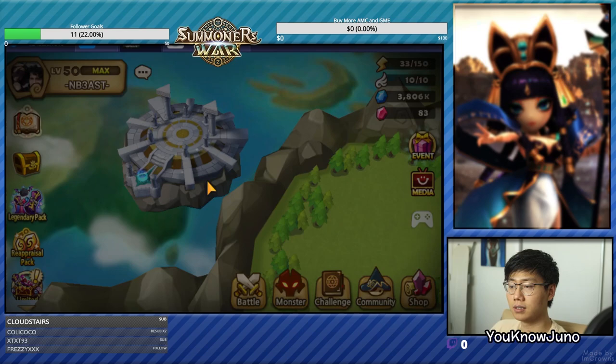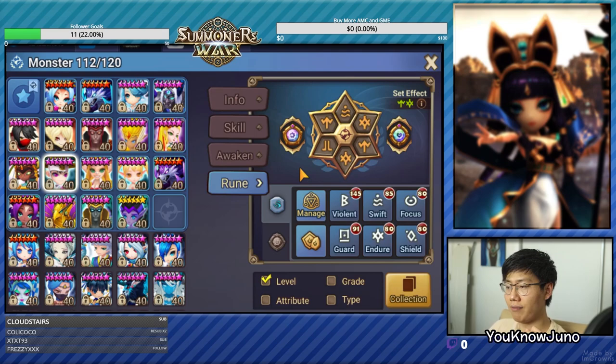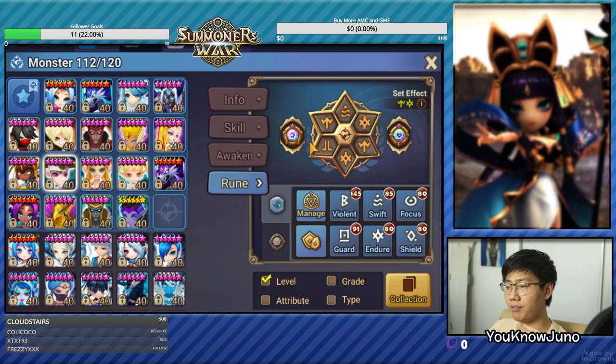So we're just going to let it be. This is Hwadam — 40k HP, really slow. I really wanted at least plus 80 speed, but we couldn't get 40k HP with that. So we have it on Broken, Will, Endure, Will, Broken. But if he plus-15s these, he'll be tankier. Let's hope that we could use it as we want to. Hwadam is done.